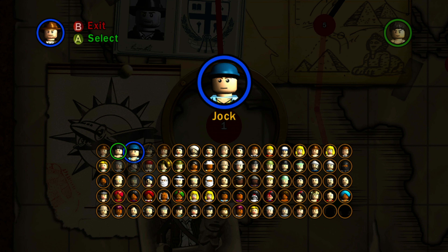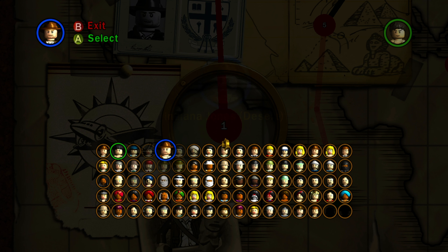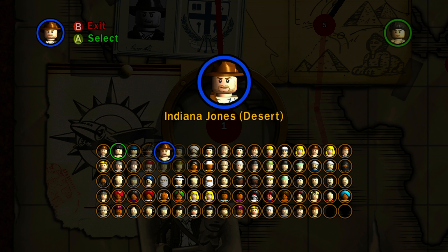Then we have Jock — I believe he has a wrench that can repair things, if I remember correctly. Then we have Marion, who I believe can jump high. The female characters can jump high for whatever reason — that's been a thing in most of the older LEGO games.